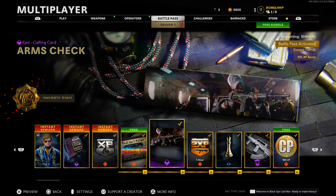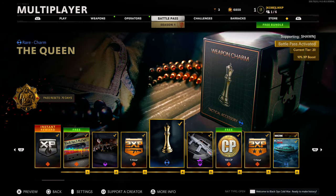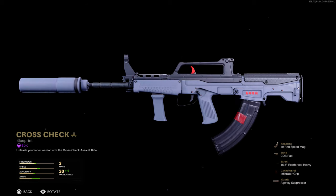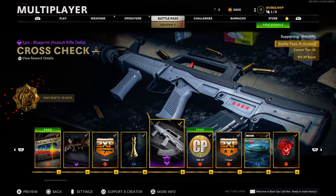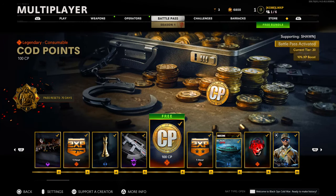An epic calling card 'Arms Check' for tier number 2. A double weapon XP token — legendary consumable — for tier 3. Then for tier 4 we have the Queen rare weapon charm. We have our first blueprint of the Battle Pass — the epic 'Cross Check' for the QBZ assault rifle. Pretty clean looking blueprint. I'll have more in-depth videos on these blueprints on my channel if you guys want to see them in-game.